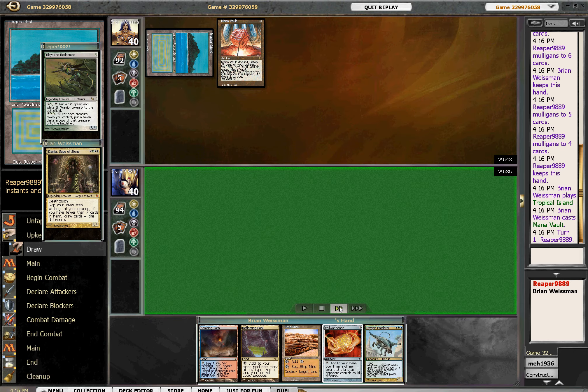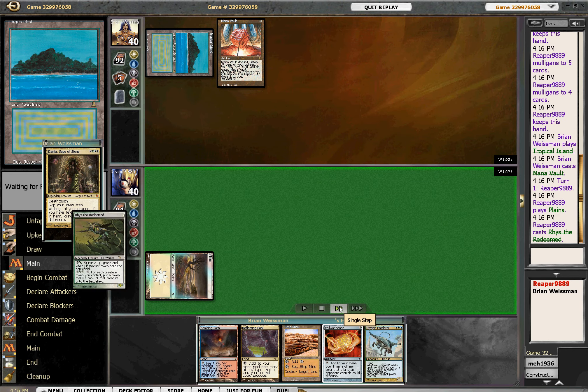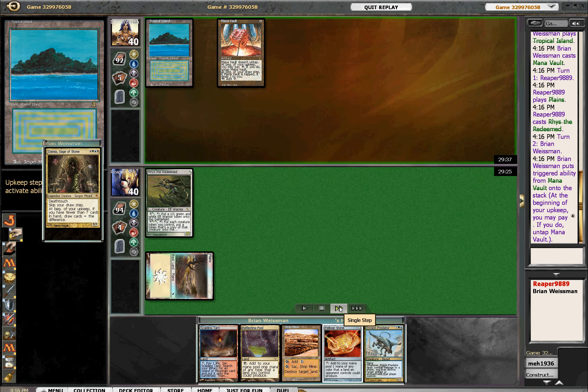This guy had to mulligan three times — brutal. That reduces his odds of having an answer to Damia substantially.